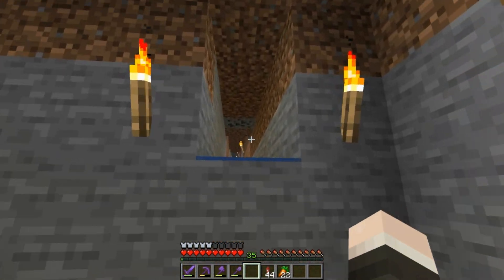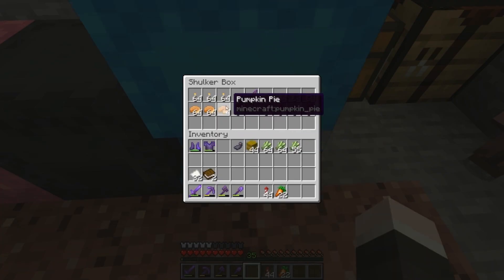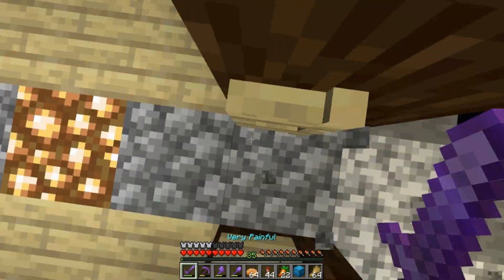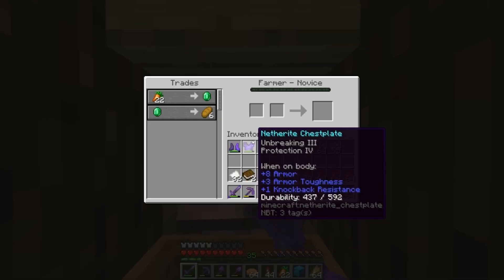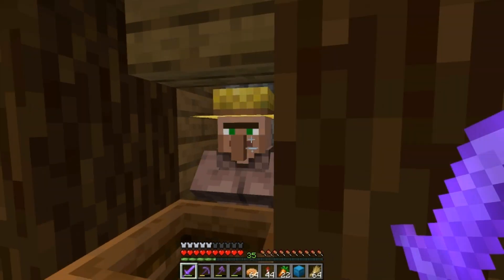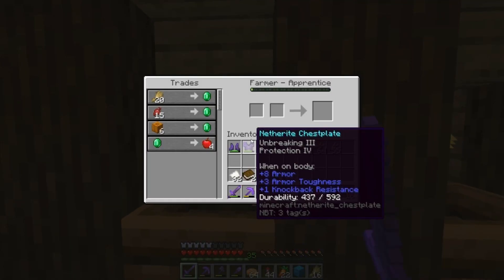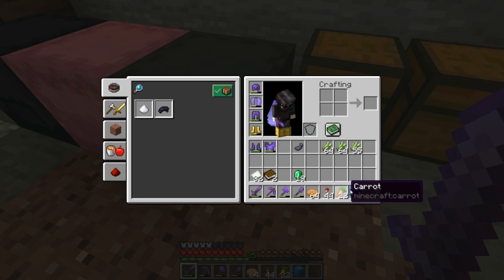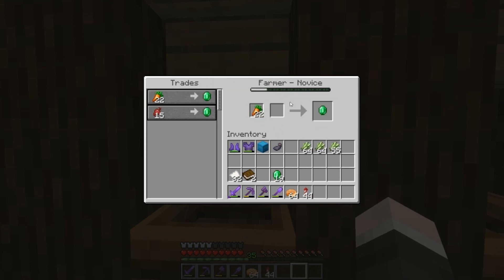Whilst I was gone, I actually upgraded the farm up there to be eight beds big for maximum efficiency. I've gathered a whole bunch of stuff. I'm going to start with this wheat - going into the farm to trade with the farmers. This isn't pivotal but I'm going to try and give wheat to as many farmers as I can just to get their levels up. He doesn't trade wheat. This wheat I actually gathered from the village. Their trades unlock some more - that's kind of cool.